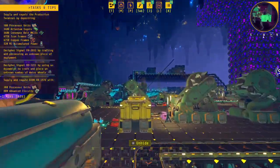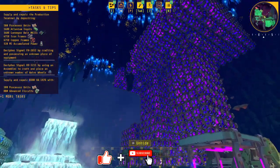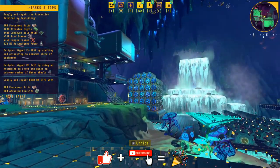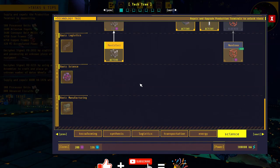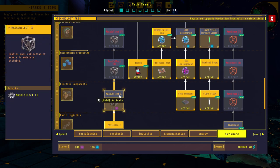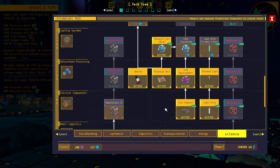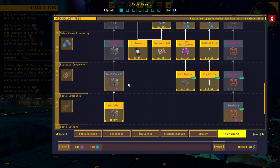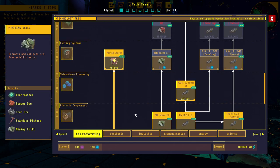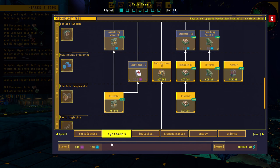Hey everybody, it's BC here and welcome to another episode of Techtonica. I've been busy - I'm like a core composer. I've gotten a fair amount of the blue research going, at 136 blue cores right now. There are 208 left of the purple, and I've been looking at what I need - I don't know if I'm really going to end up needing these, but everything is pretty much done. I think I've worked it out that I need about 450 cores total to finish off the purple.